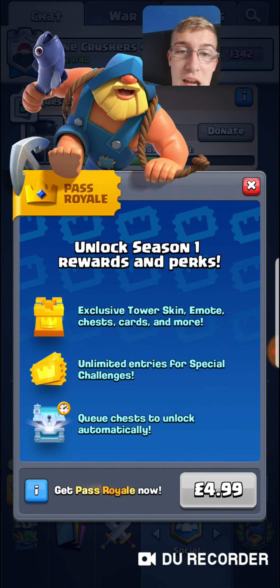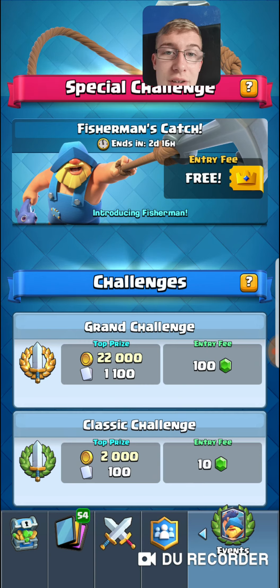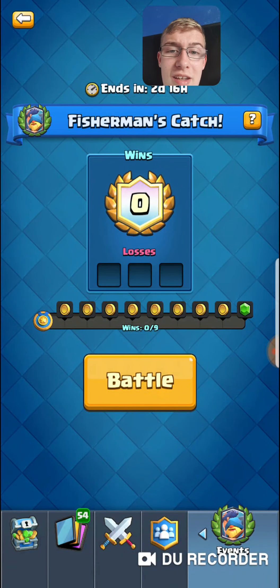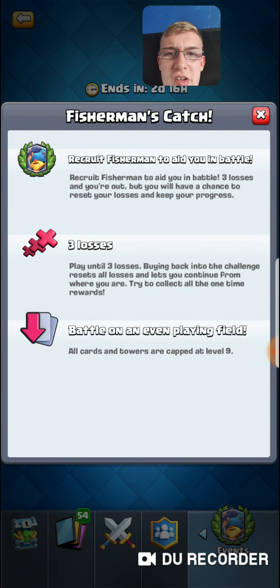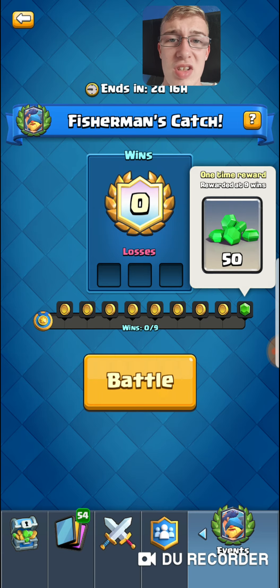My name has now turned gold and it came up in the clan chat: 'Slink Matthew got Pass Royale.' Fisherman's Catch entry fee is free — that's normally 50 gems. So I can keep going into this challenge, and if I get three losses instead of paying another 50 gems I get back in for free. If you're someone who pays gems for challenges this could actually be cost effective, though it does seem pricey at five pounds every month.